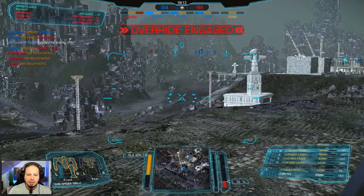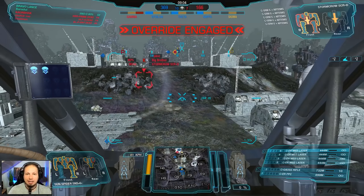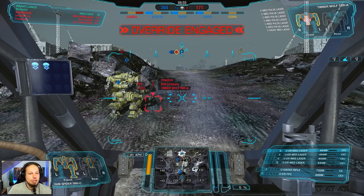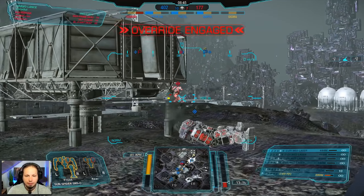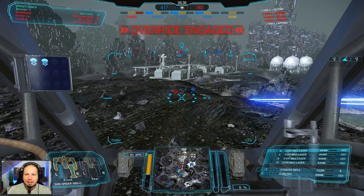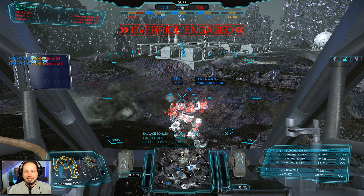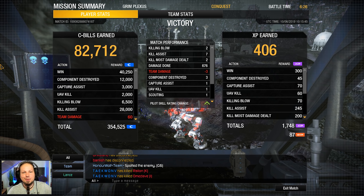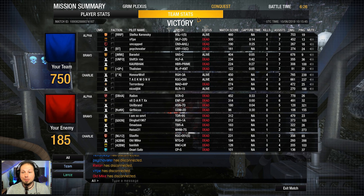I like this combination — the medium lasers on top of the PPC and Gauss Rifle. It's kind of toasty, but your main weaponry, the pinpoint damage, is completely heat neutral, so you can start engaging very early. The Stormcrow is splat, and those are the last two enemies. If you take it super slow you can shoot forever unless you run out of Gauss Rifle ammo. We got two kills, two kill most damaged, seven assists, 676 damage done, and three components destroyed. That's the first round — let's go to the next one.